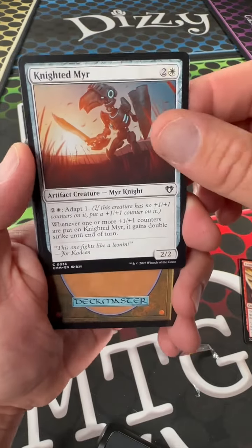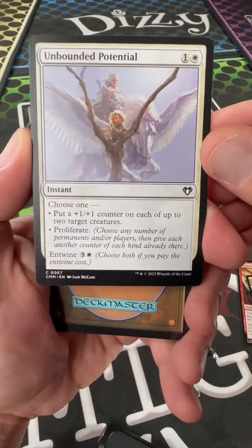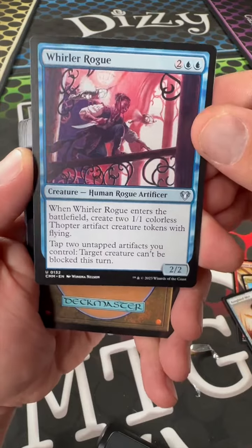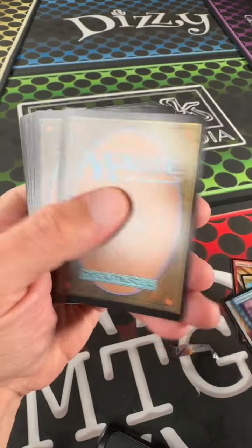A Knighted Mirror — I actually left that out of my mirror deck. Unbounded Potential. Whirler Rogue — pretty decent artifact deck card, like those.